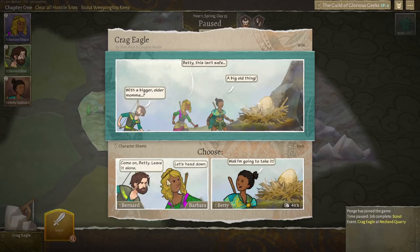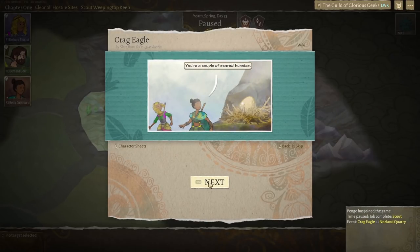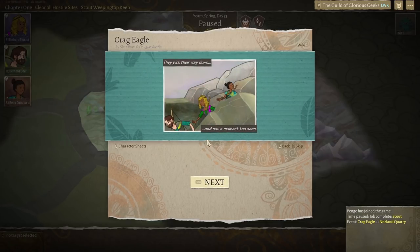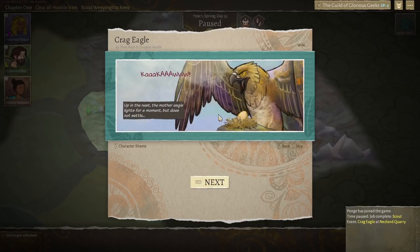You're a couple of scared bunnies — yeah, but it's sensible. We're going to leave it there, not going to fiddle about with that. They pick their way down, and not a moment too soon. That's quite big and terrifying. Up in the nest, the mother eagle lights for a moment but does not settle, and it cries — it doesn't look overly pleased. I imagine it would have looked even more angry had we nicked its egg.